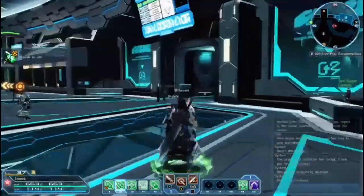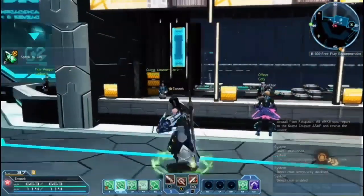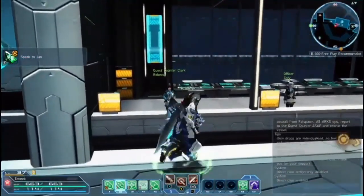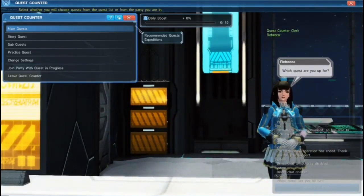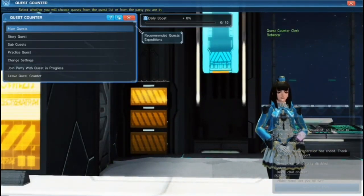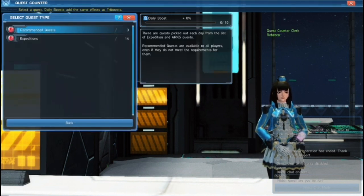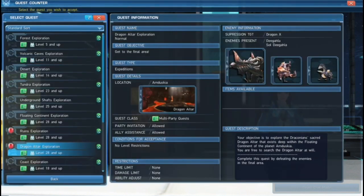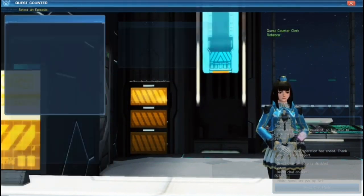When you spawn here into the main hub area, you're going to have several people and NPCs that all give you quests, and every single one of these quests are worth tons of XP. The main lady here, Rebecca, is the host that actually sends you on your quests. She has main quests for me — a few right here — expeditions, a whole list of them, and story quests I need to do.